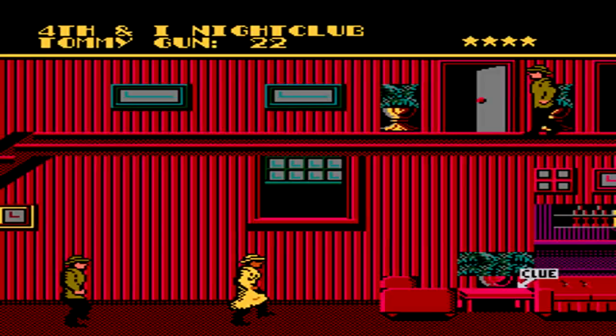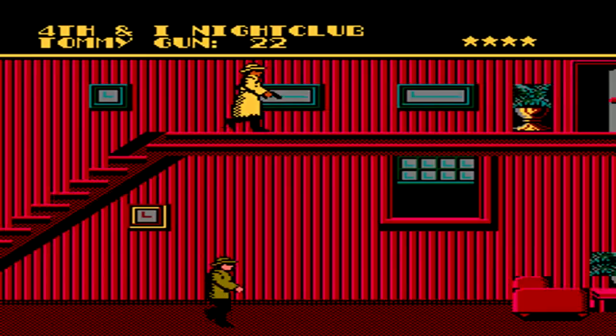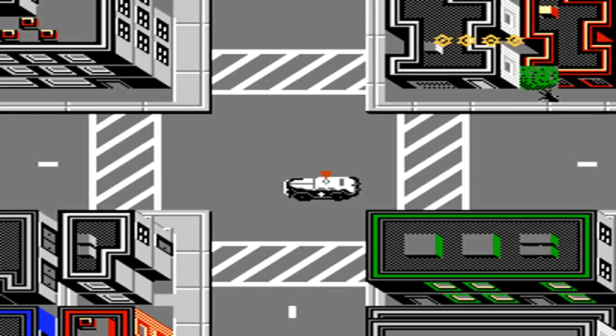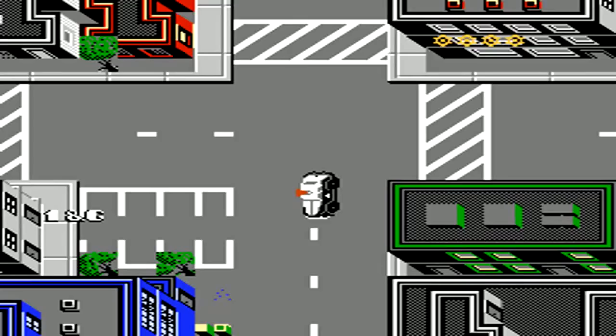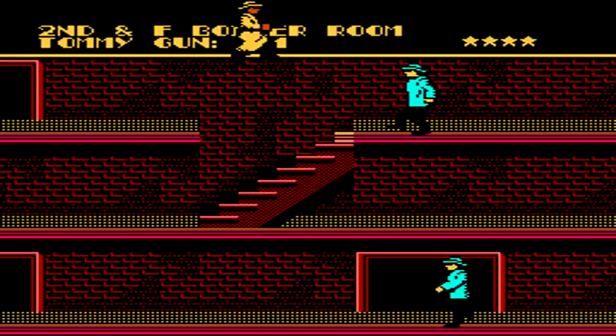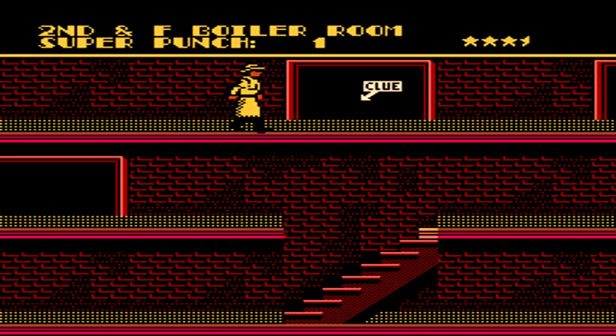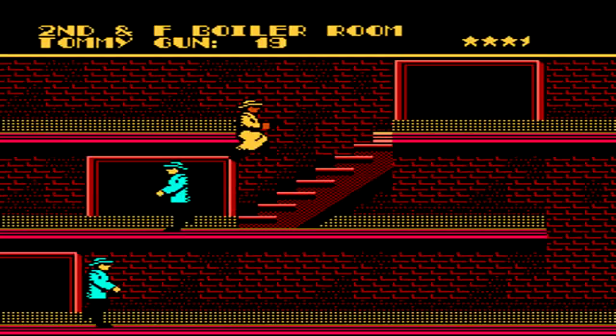When you make it to the end of the nightclub, go below first to grab the clue, watching out for the guy who's consistently firing at you from the right. Either use your bullets or wait for an opening to run back left so you can climb up the stairs and get to the doorway. Our next clue is located at the 2nd and F Boiler Room. Be sure to watch out for enemies at the beginning so you don't accidentally hit an unarmed man. There are multiple paths here, but choose the top path first so you can grab the clue.